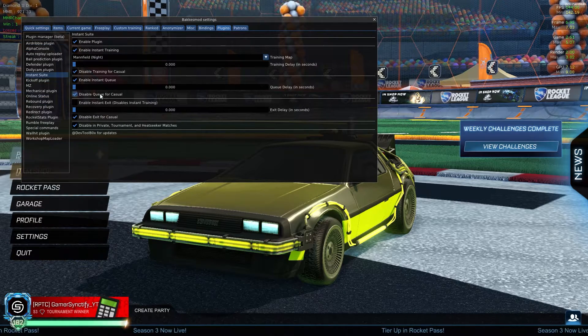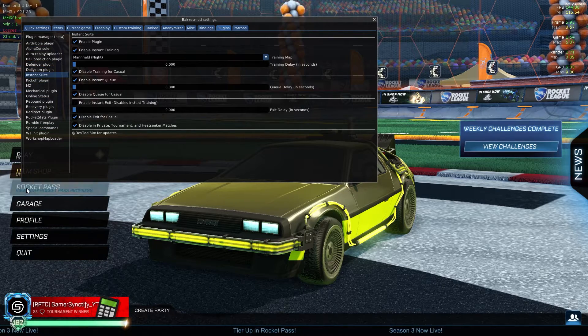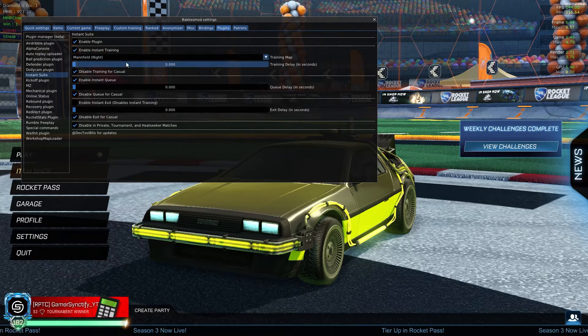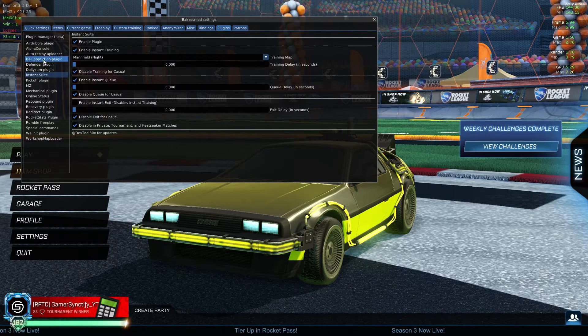On this screen you'll see all of these options. First, make sure 'Enable Plugin' is checked — if you uncheck this, the whole thing will not work. Then there's 'Enable Instant Training': check it if you want to hop into training automatically right after the game ends. You can also set a delay here, meaning you'll be put into training after some delay.